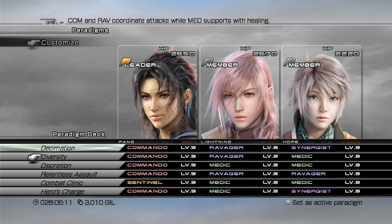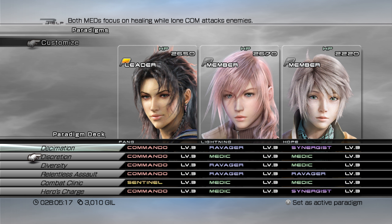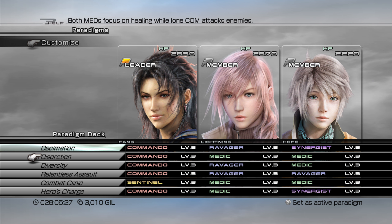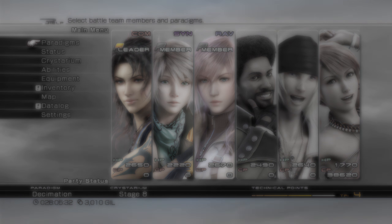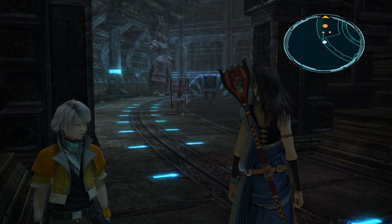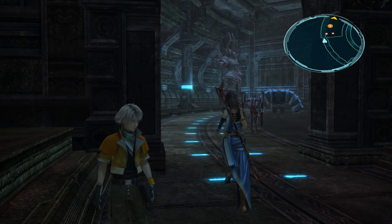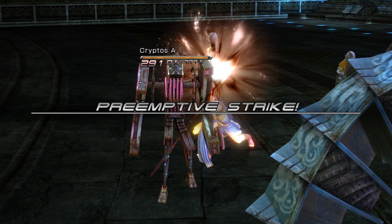So after this, we want to go to... let's have Discretion second there. Commando, Medic, Ravager — I guess this will make it a bit less confusing. These guys are pretty tough to get past. I hope we can beat them with a good offense without having to resort to defensive tactics.